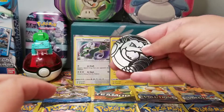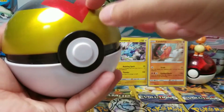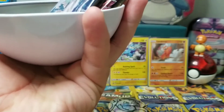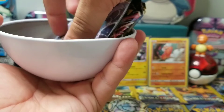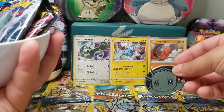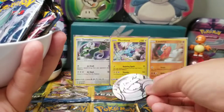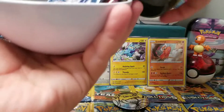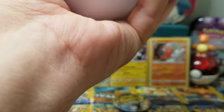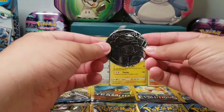So back to the Blastoise coin. If you missed my level ball opening, make sure you go check that out. But that's a big Eevee coin — they started to make the coins really big. There was another pack that had Charizard. I'm not really a Charizard fan, but definitely Blastoise is awesome.